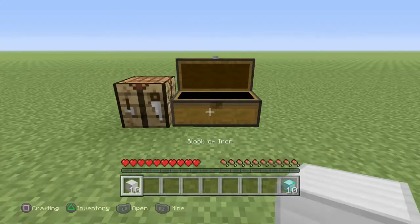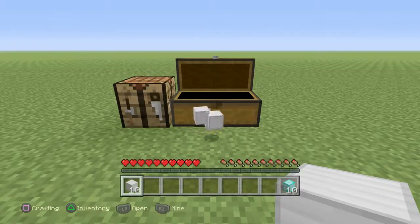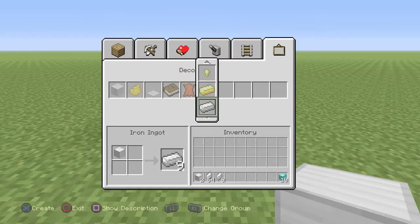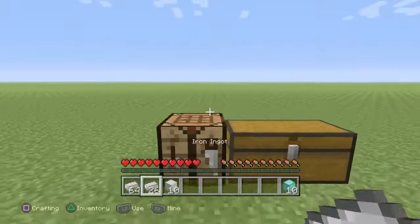Now you want to back out and drop all the blocks you have — as you can see there in my inventory. Now you want to go crafting, go down and craft it all to ingots, then go pick up your blocks. And now you've duplicated it.